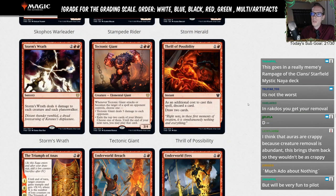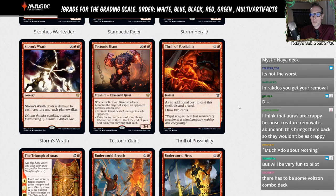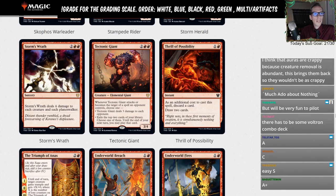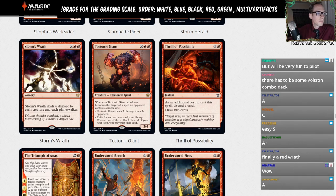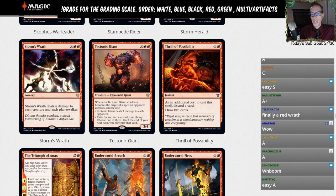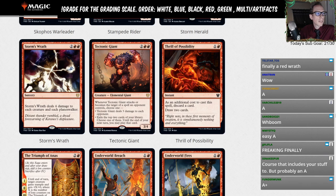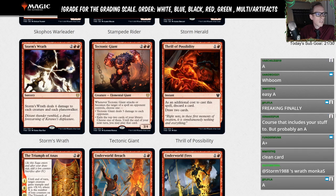Storm's Wrath — two red red. Storm's Wrath deals four damage to each creature and each planeswalker. Awesome card! Storm's Wrath — love it. This is an A. A great red wrath that hits creatures and planeswalkers. Just a really good wrath. Giving this one an A.